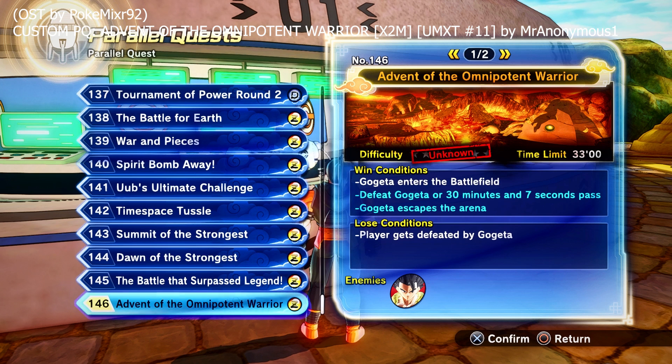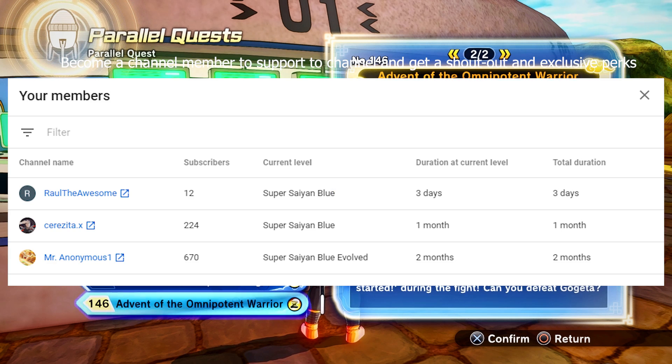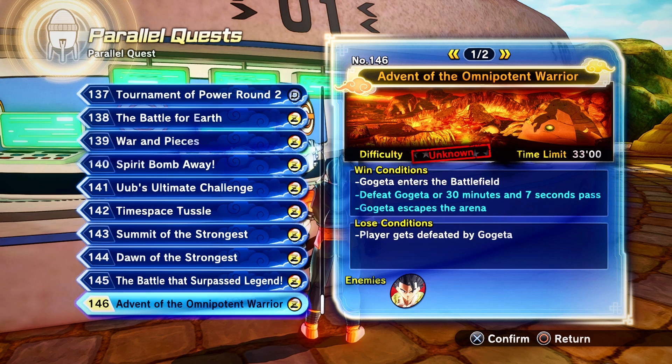Okay, what is up everybody? It is a vault and welcome to yet another Xenoverse 2 video. Today we have another parallel quest made by the boy Mr. Animal Swan, the very same one that is also a member of the channel, which I really do appreciate. So make sure to go check him out, check out his quest, check out his channel of course. He's really been improving in terms of his quests. Today we'll be fighting Gogeta. The plot of this is: defeat Gogeta - special rules are in effect. I'm going to be using Ultra Instinct against the strongest fusion currently known in Dragon Ball Super.